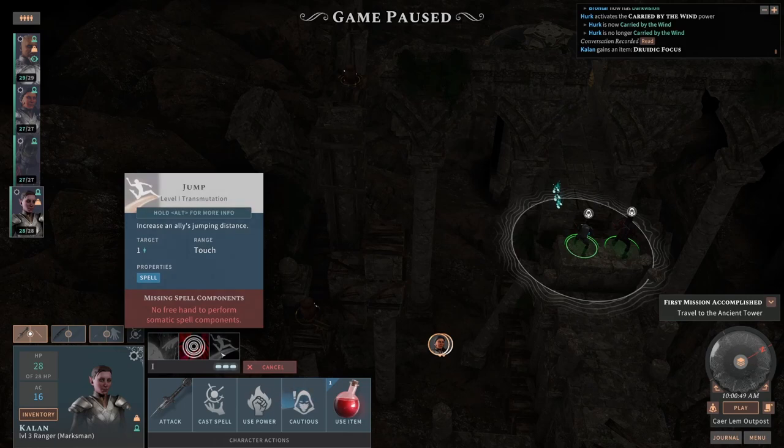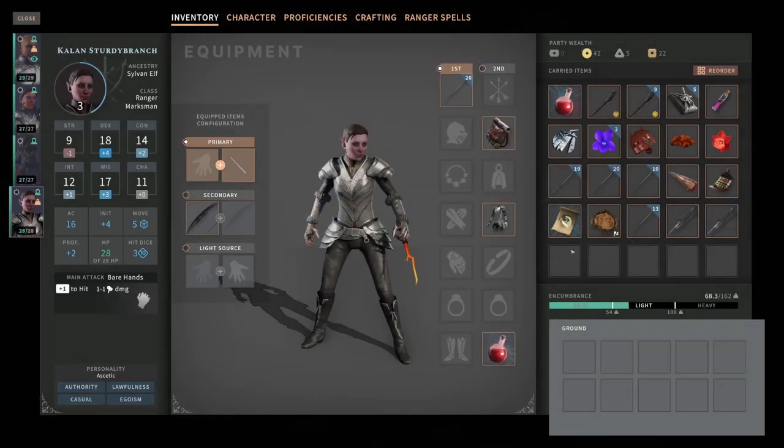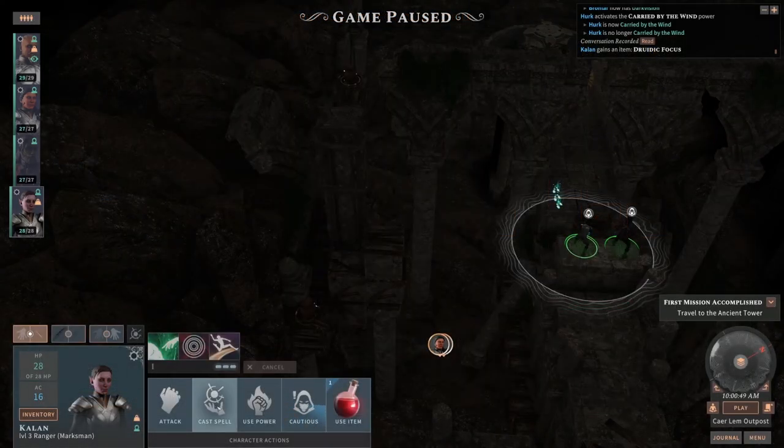This is quite cumbersome — almost more so than normal D&D. Okay, use this. No free hand. So we're gonna have to take our weapon off — both weapons off — in order to cast this one spell.